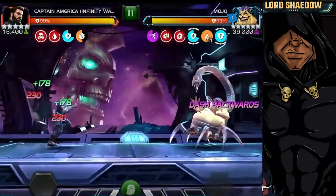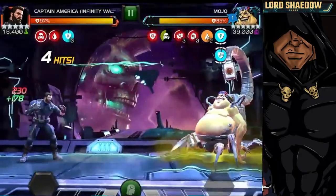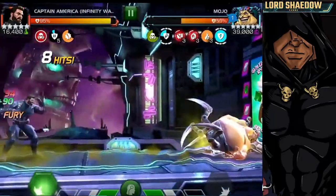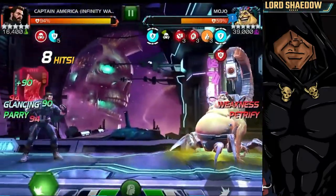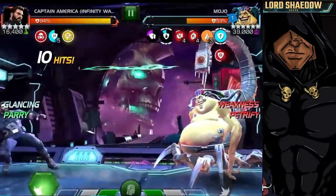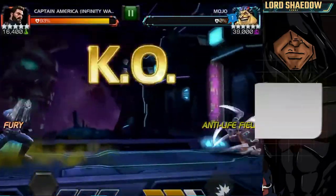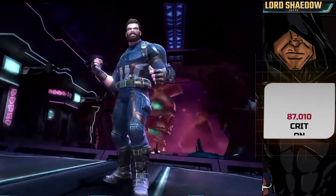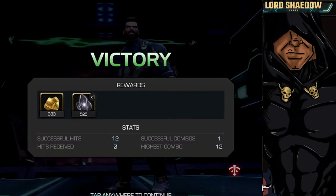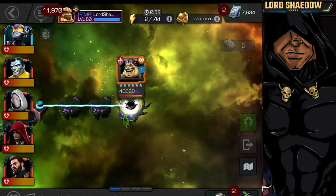Now watch my first success. I'm more familiar with his animations and abilities, and I'm going in here with Cap Infinity War. You can see I'm doing a parry-heavy style. I am not hitting him during his anti-life field. I did mess up there — hit him during the anti-life field — but we keep going. I don't want to push him to that special two because I don't know how to evade it. Captain America Infinity War is a beast — we got a vicious special two hit, and he's a great option for Mojo.